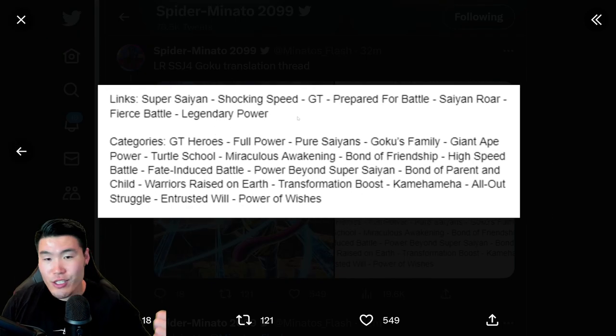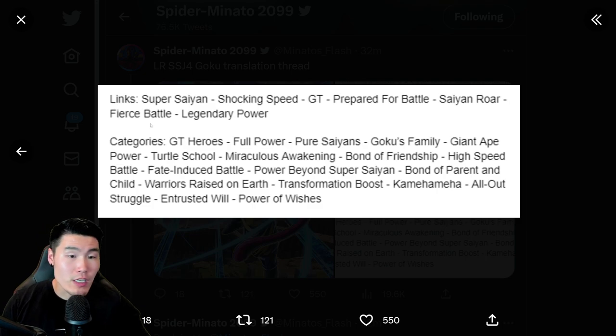The links are Super Saiyan, Shocking Speed, GT, Prepare for Battle, Saiyan Roar, Fierce Battle, and Legendary Power. Categories are GT Heroes, Full Power, Pure Saiyans, Goku's Family, Giant 8 Power, Turtle School, Miraculous Awakening, Bond of Friendship, High Speed Battle, Fate Induced Battle, Power Beyond Super Saiyan, Bond of Parent and Child, Warriors Raised on Earth, Transformation Boost, Kamehameha, All Out Struggle, Entrusted Will, and Power of Witches. Units these days are just in so many categories — it's getting kind of ridiculous. It's not a bad thing because obviously more team building options is great, but this is just a lot of categories.